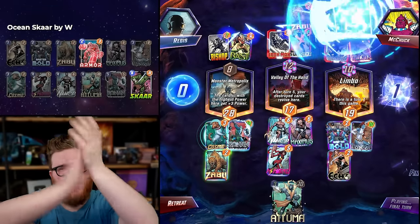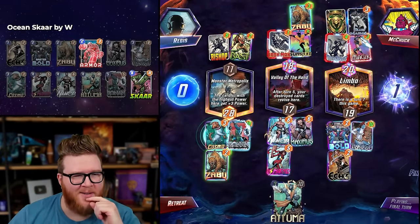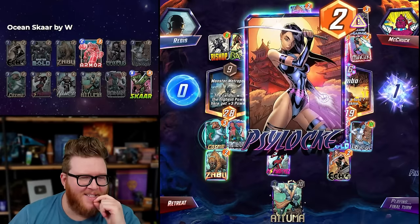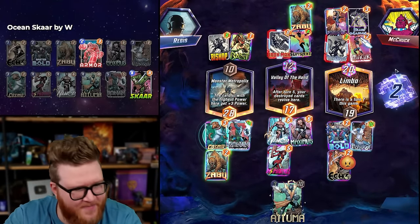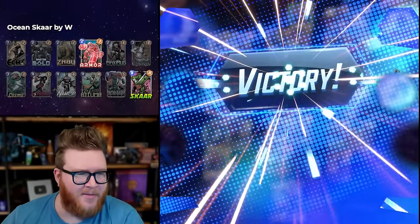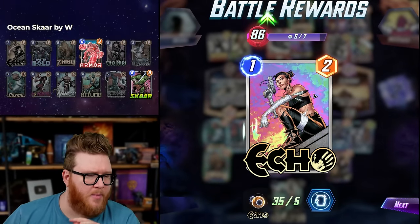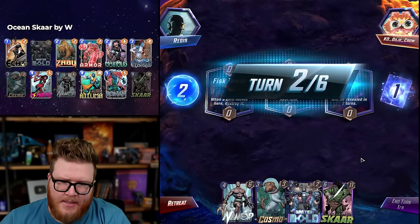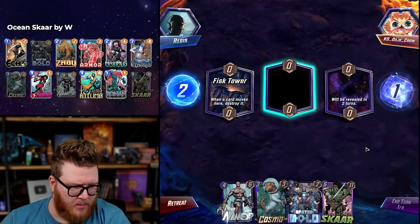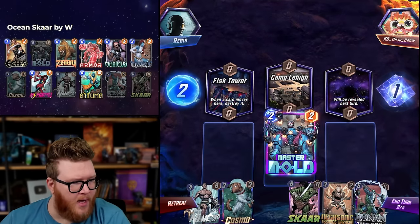Blue Marvel turned off — let's go! Echo is so good, so good. And the Psylocke is not going to be enough mid. Nice! They did just beat me mid — really close. Blue Marvel would have been plus three, which really would have been plus six, which would have been enough mid.